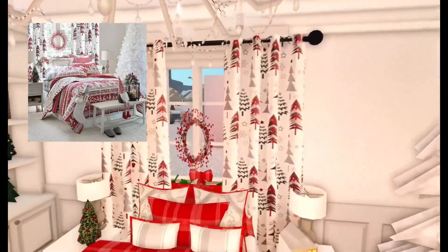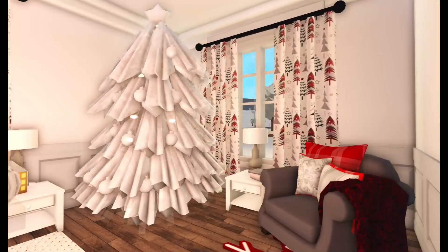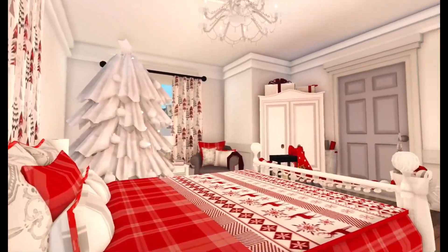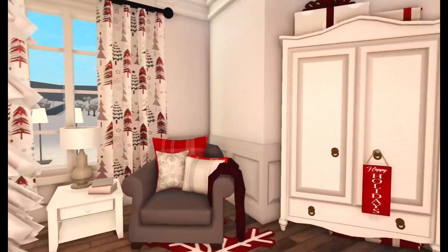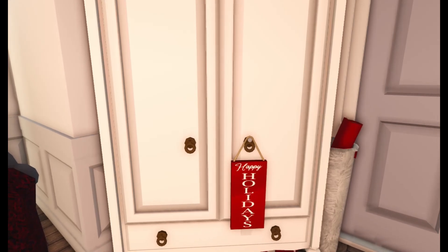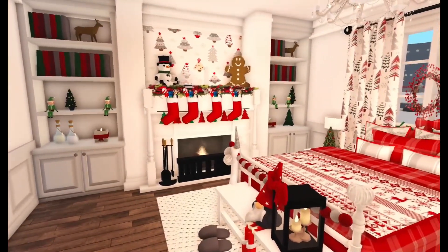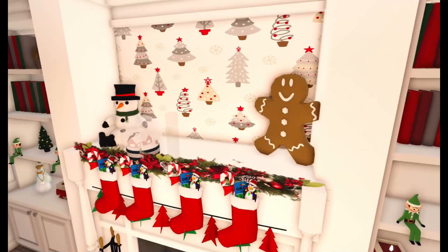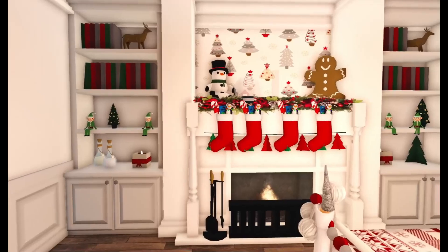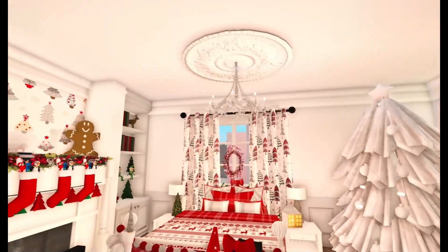We can see our curtains, the wreath on the window, and our bedside tables. I made a custom tree because I wasn't really feeling the in-game tree. All of this is from Pinterest and the rest I just freestyled — we've got a little reading area here, our wardrobe. I put one of these plaques on the door handle and I think that looks really cute. Over on this side I just had to add a fireplace to make the room look even cozier. I've added a lot of Christmas items from last year, some Christmassy wallpaper, a decal on a mantelpiece, and some shelves on either side.